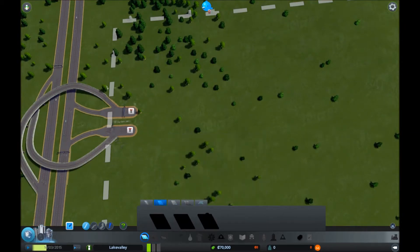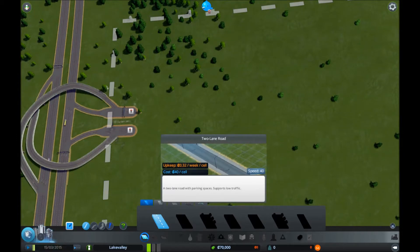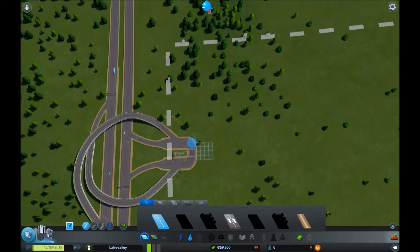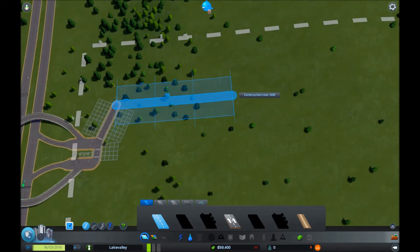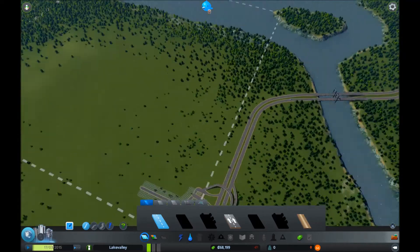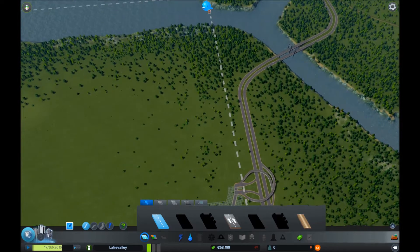I thought we'd get the four-lane road right away, but there's a progression to the game so different pieces unlock as you go, which is kind of interesting. Let's start building a road — actually let's just connect these two right off the bat, then build a road up this direction. We'll put our power plant stuff right inside the gate so that we can get the coal or natural gas or whatever that we need to it quickly.